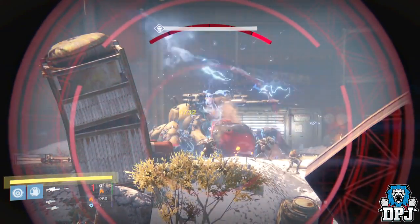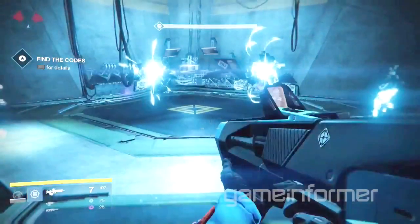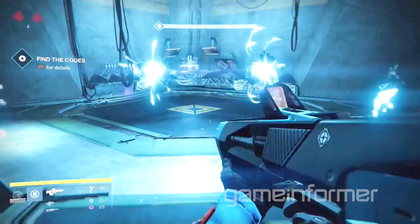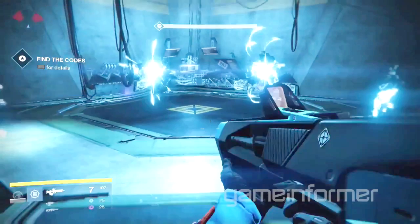The next one we will check out is the Jade Rabbit scout rifle. We've heard about it but haven't seen any footage until now. Due to copyright reasons I won't be showing the footage directly, but I will link the one-minute-plus clip from the Game Informer video in the description so you can check it out — you'll also see a few moments of No Time to Explain and a couple of other exotics. The Jade Rabbit scout rifle belongs to the Daito foundry and is a PlayStation exclusive.